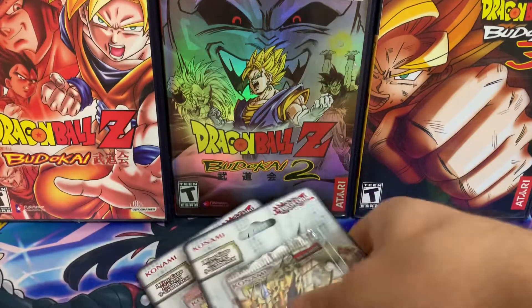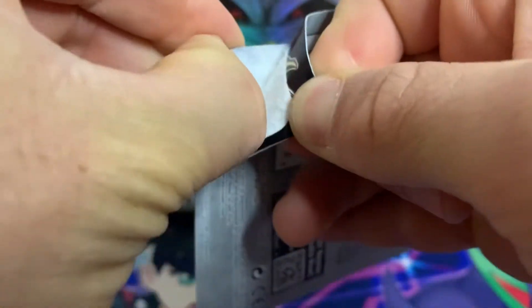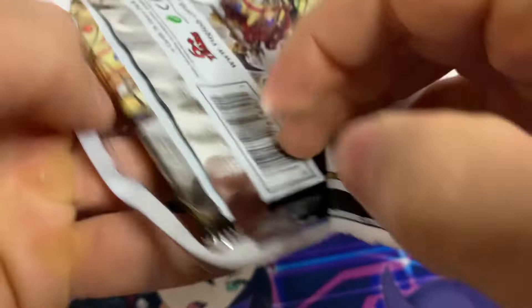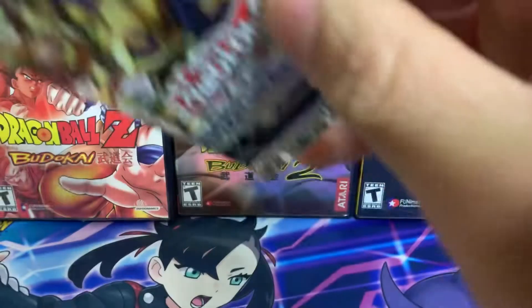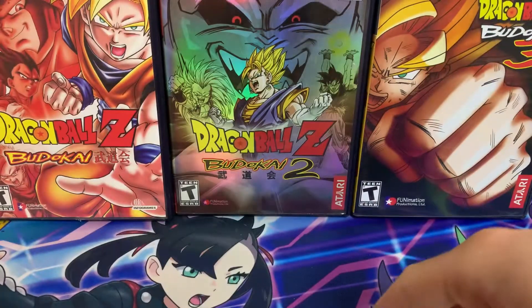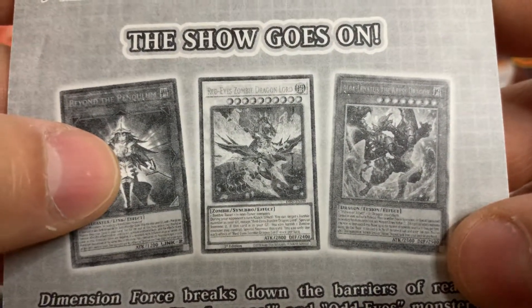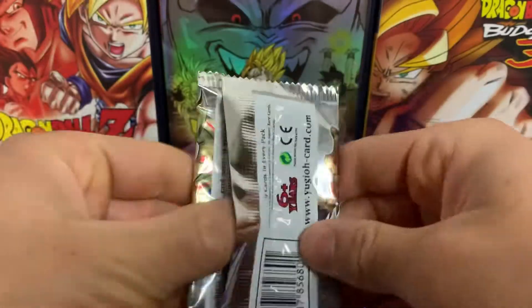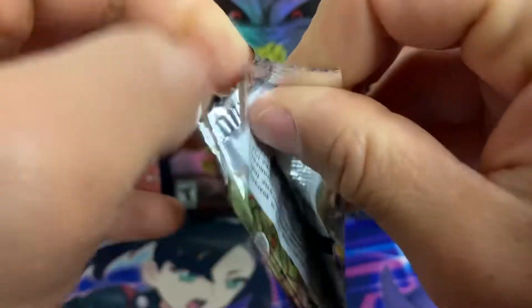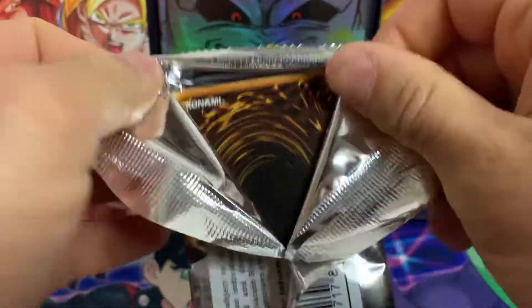I think that we're going to start with Dimension Force, because as far as I know, this set probably has the most lackluster pulls out of all. I'm probably just going to undo the blisters as I open the packs, so hopefully you're okay with that. I'm not going to be filming like a blister opening montage or anything like that. I'm not exactly sure what the best card from this set is — I've only seen like one opening, but I think that the Red-Eyes Zombie Dragon Lord would probably be cool to pull. Wow, how many times can I say probably in one video? Maybe get a counter going on that.